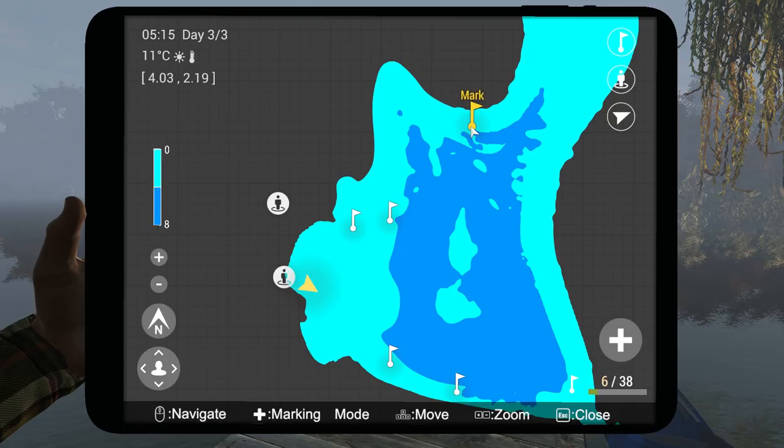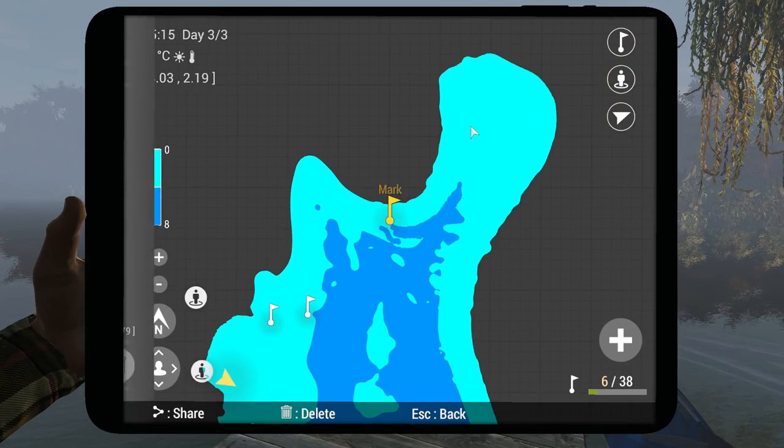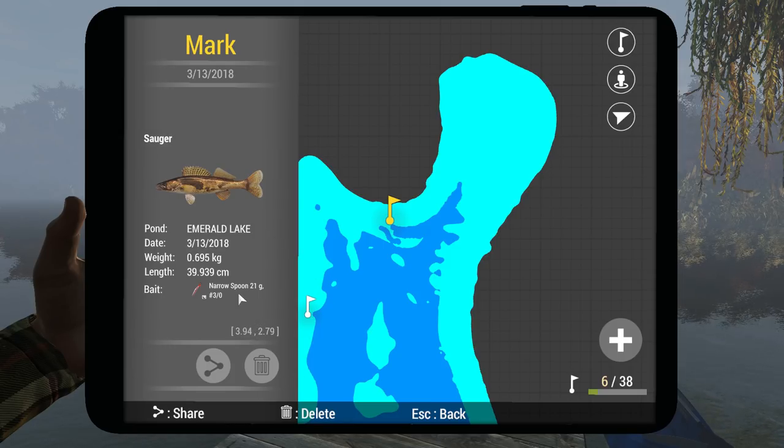The sauger is over here. I fish for sauger at night too — the unique is at night as well. I use a narrow spoon 21g 3/0 hook, and it's once again on the edge of the deep hole. You park your kayak here and fish this spot. The coordinates are 4 and 2.7.